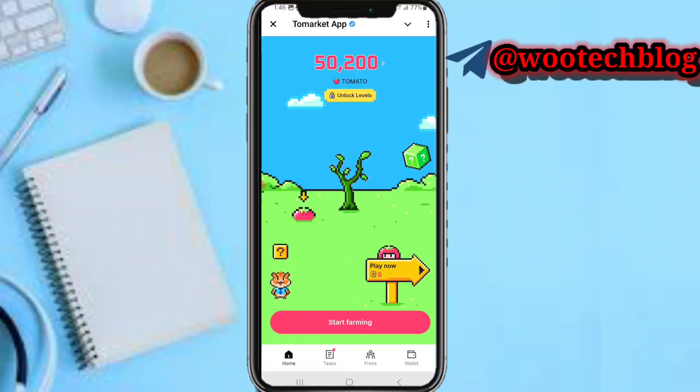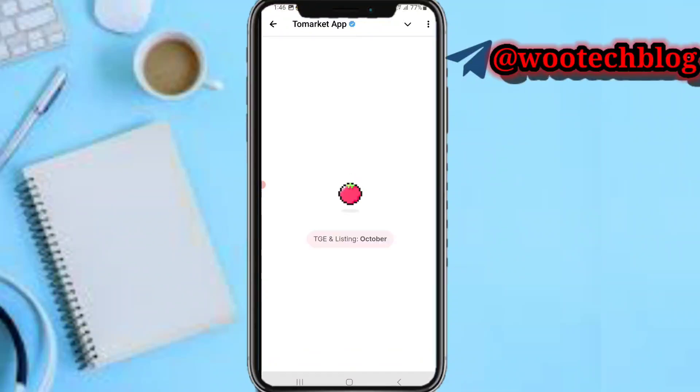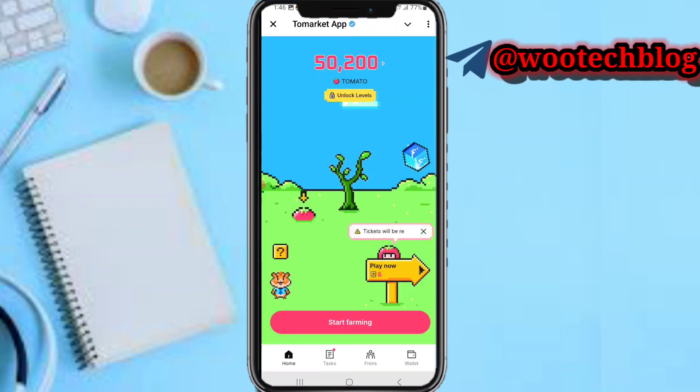Now check your balance at the top of your screen. Your balance here is a joining bonus of 50,000 and an additional 200,000. You can also see your history over there.